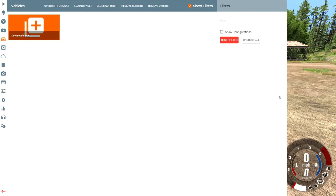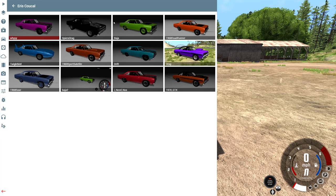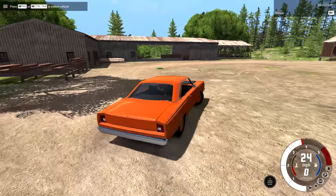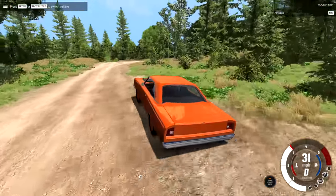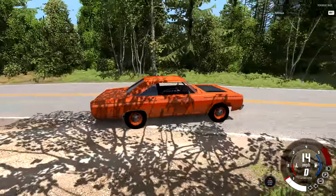Hey, this is YBR with BeamNG Drive, and today we're gonna be taking a look at a mod called the Eris Calcol. There are 12 versions of the vehicle available. We're gonna be starting off with the one called the 1968 base model, because I always think it's best to start off with the base version of the car and then go to the crazier ones. The thumbnail is blue, but this one's orange, and I love an orange car. I think this thing looks great in orange — you even got orange on the wheels.